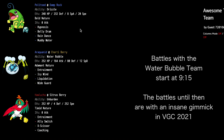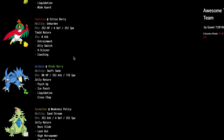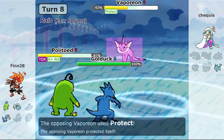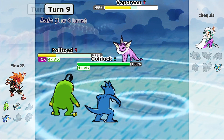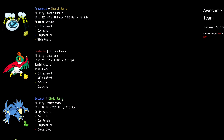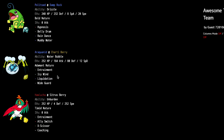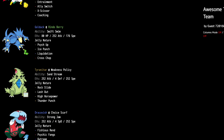Switching over to the PokePaste, we have our Politoed with Drizzle of course, but we also have Belly Drum. This is because of this Golduck here - we can psych up the Belly Drum and then get our Swift Swim boost from the rain. We're holding a Rindo Berry in case of Grassy Glides from Rillaboom. Golduck with Psych Up, Belly Drum, Swift Swim - it will be really fun to use.